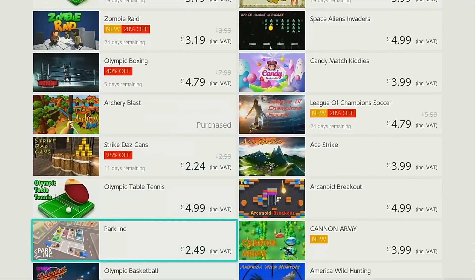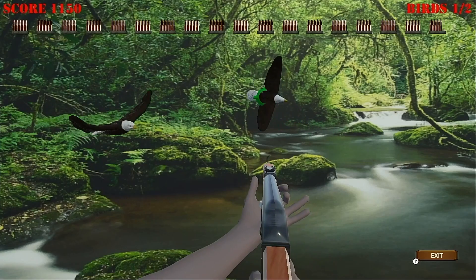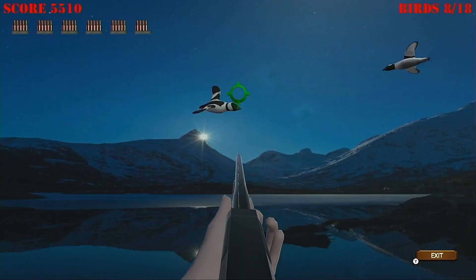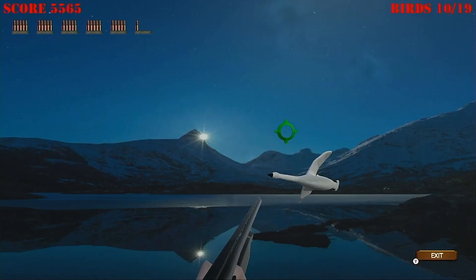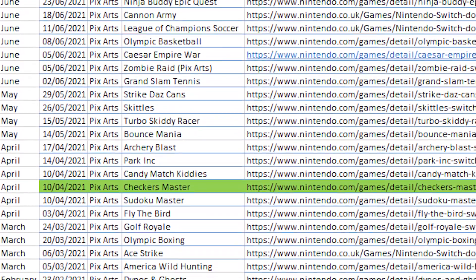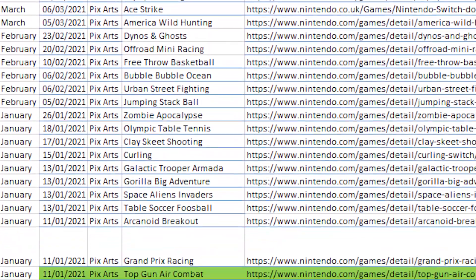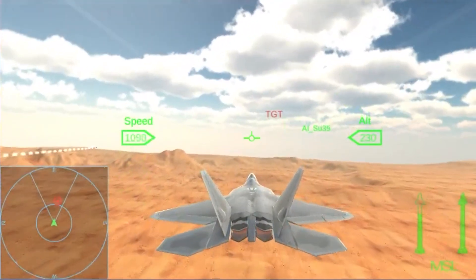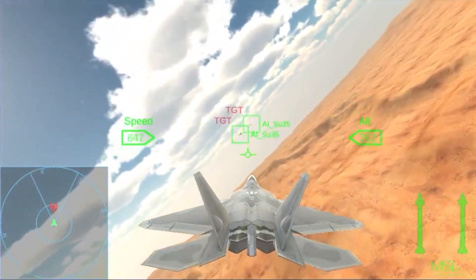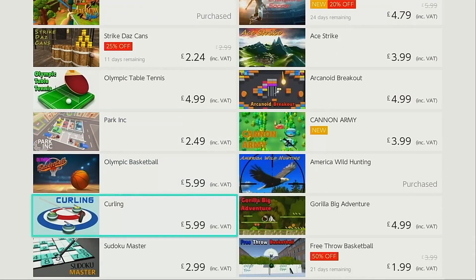Pixarts currently have 41 games on the Switch eShop and I've spent an extensive amount of time looking into each of them to try and identify what assets were used to create them. For a few of them I wasn't able to find anything that matched, and for several I found something that looked like a match but couldn't confirm it. So the following is a list of all the games where I was able to find positive matches of the assets used, which appear to have received little to no changes from the base assets. Let's have a lightning-fast rundown and see if you can keep up.